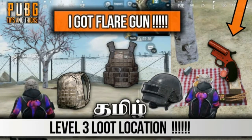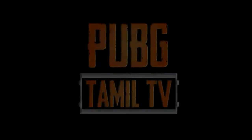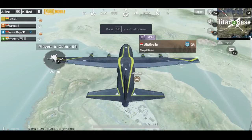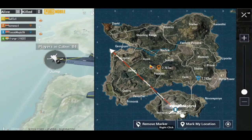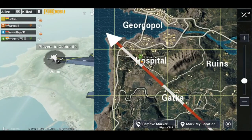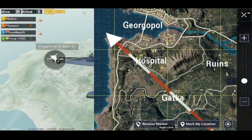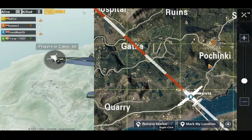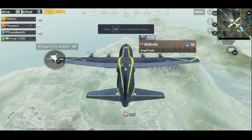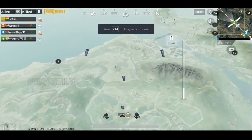Now we are going to look at the level 3 loot location. We are going to look at the hospital and the military base. So if you look at the loot location, we will cover the main spots.